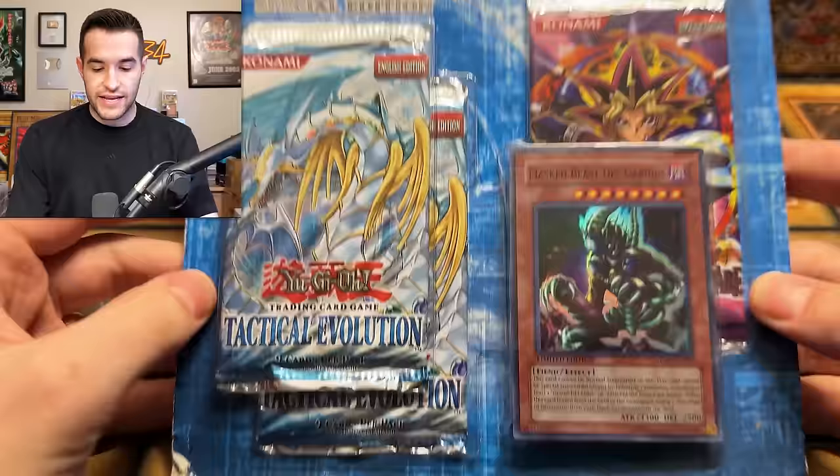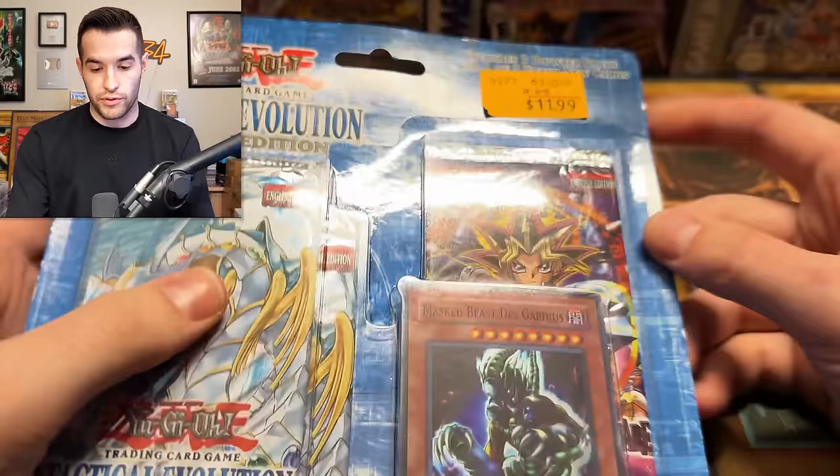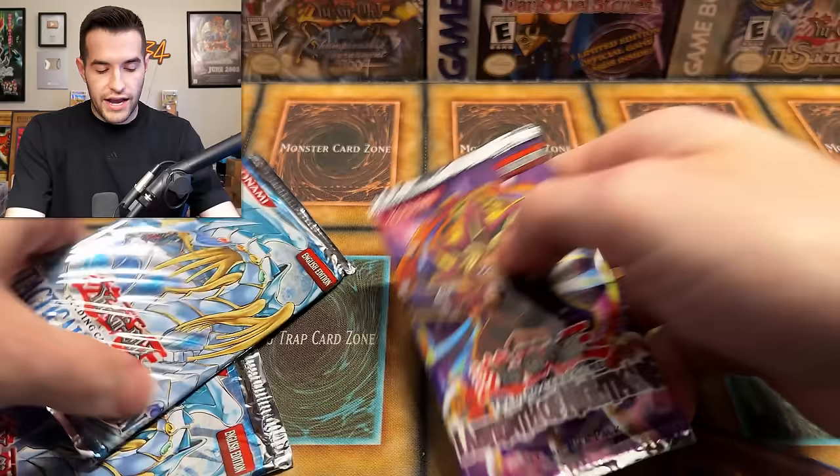First off, we have a Tactical Evolution Labyrinth of Nightmare combo blister, which apparently used to be $11 at Toys R Us. R.I.P. — I wish it was still that much. This is a really nice item. It contains some very interesting packs. The special edition is what they call it — old school type. I dismantled that as best I could; it's so hard to get these promos out without bending them.